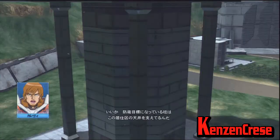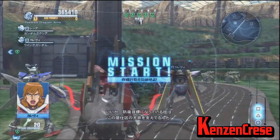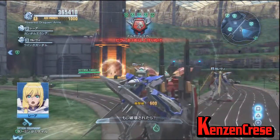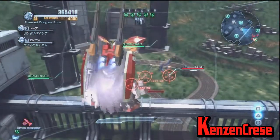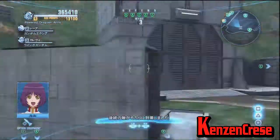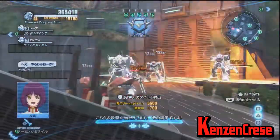Here are defend missions. They range from defending like five things to one. You literally do the same thing, but you don't have to move from area to area — you have waves that you have to defeat. When you have four or five things to defend, you do have to move across the map. And then you defeat the boss at the end.